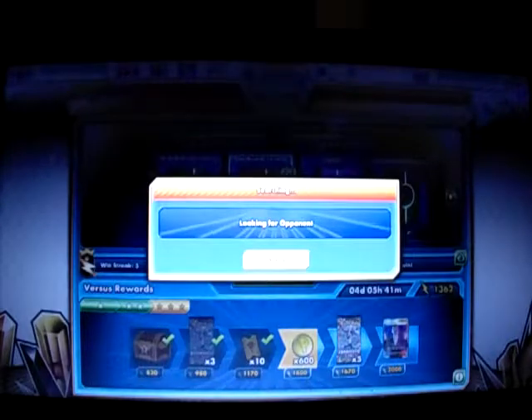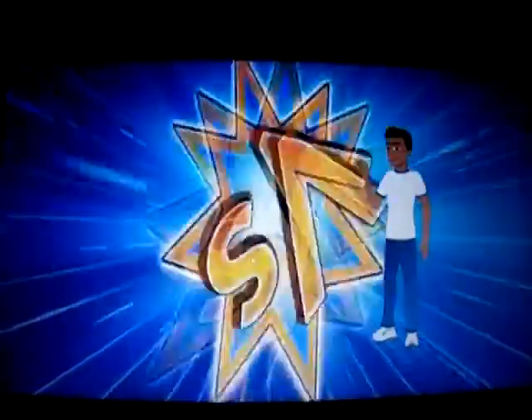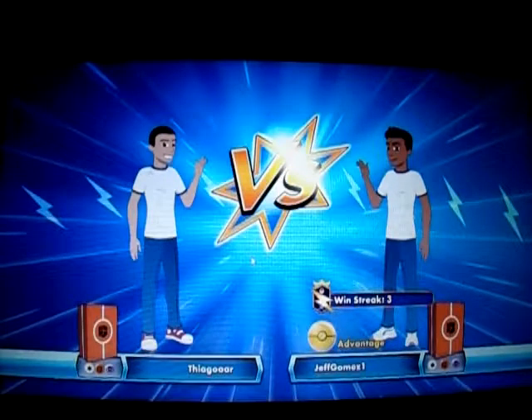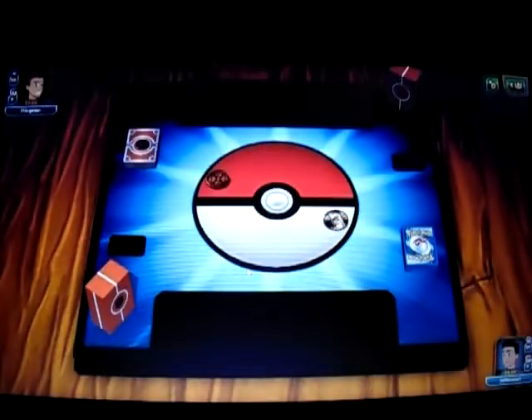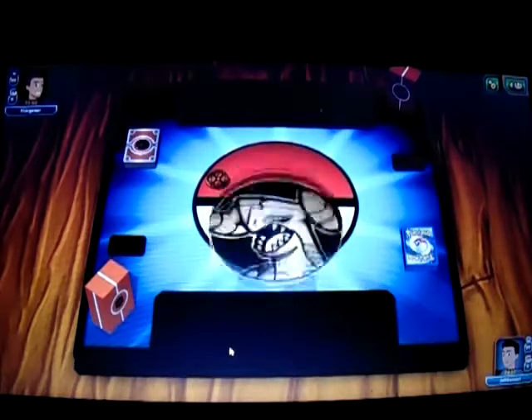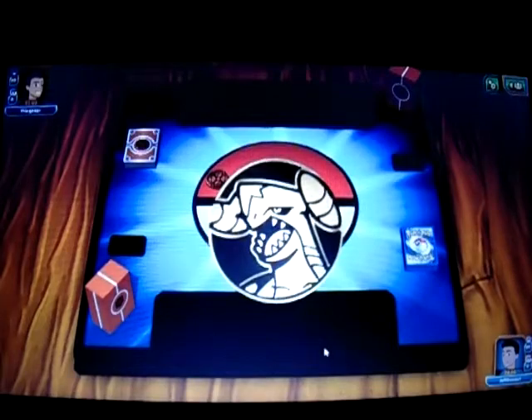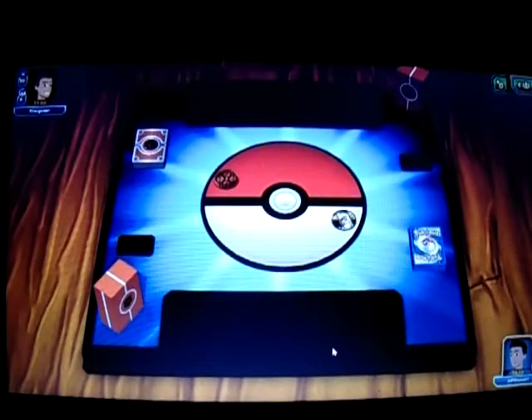Here we go. Okay, let's play against a Buzzwole deck — which I'm not surprised I'm playing against. Let's see how the coin flip goes. I get to call it — I'll call Heads. I do win, so I get to go first. I would definitely go first. Let's see how the opening hand is.